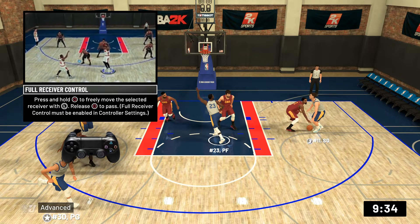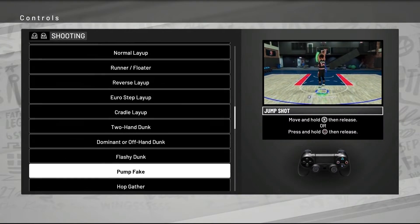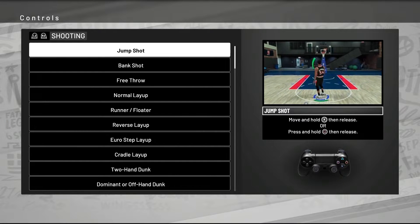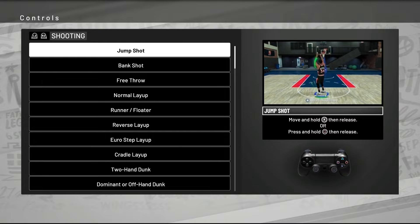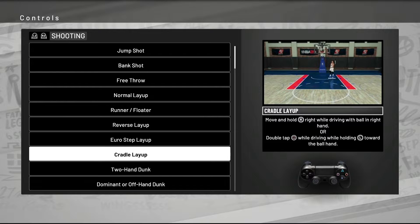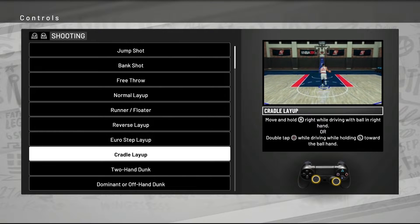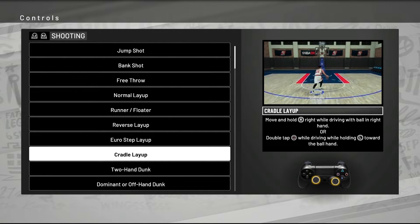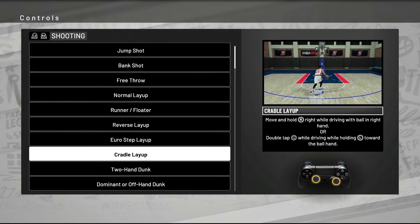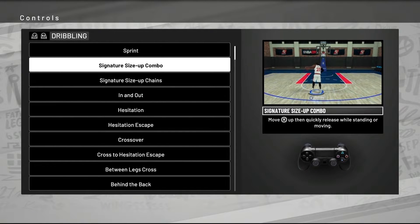I'm already up in the 2K, testing things — it's kind of annoying with all the interruptions, but whatever. I've just been looking for anything that's changed, anything new: different animations, different things you can do. I'm here to bring you all the highlights. Starting under shooting, the first thing I noticed is you can now do cradle layups on demand this year. To simplify it: while you're driving, hold your R stick towards your ball hand, or double-tap square while holding the L stick towards your ball hand. I'd start with the top one — it's easier.